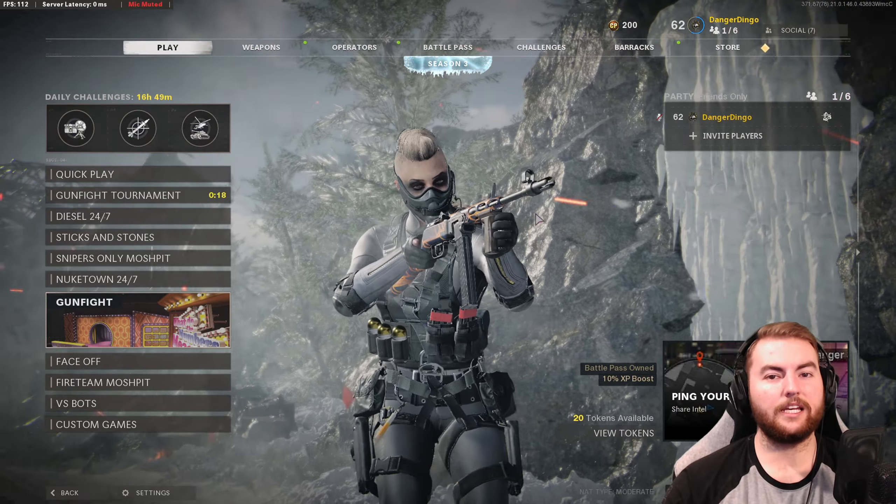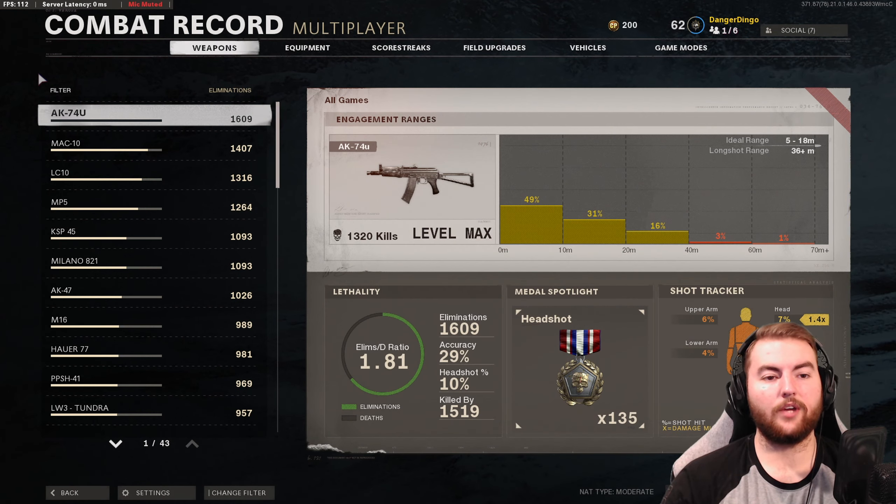Let's start off with some basic numbers. If we go into the combat record and take a look at the weapon statistics, you can see all the long shot distances. This is one of the most useful things they've added to the game — if you haven't looked through the combat record, it's really cool this year and a great addition.